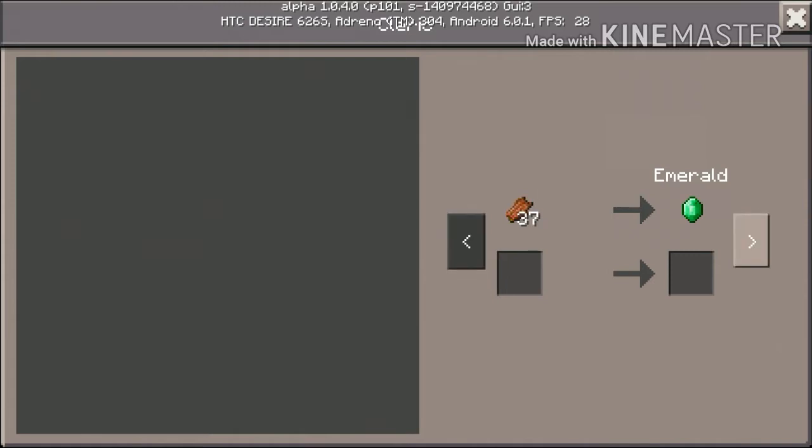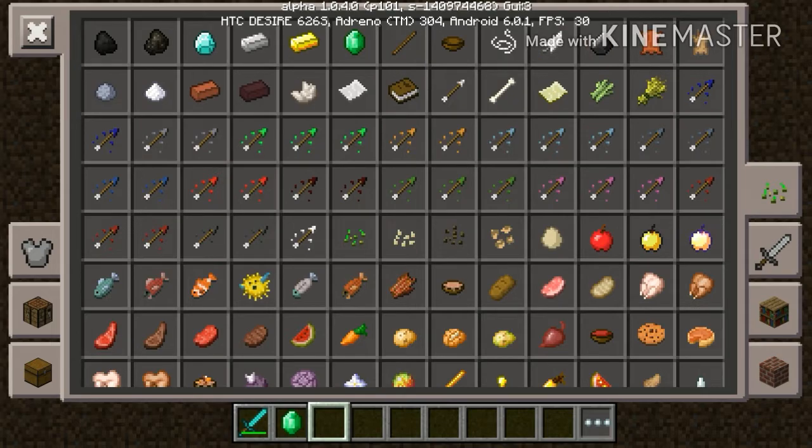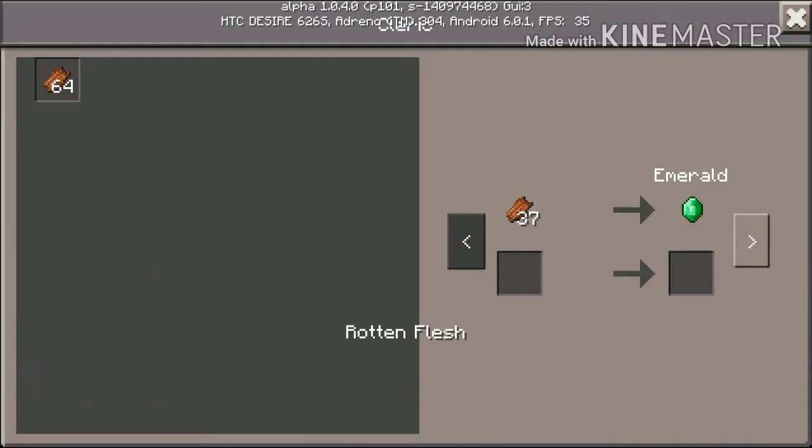They trade an item for an emerald, or an emerald for an item. This one is asking for rotten flesh, so let's give him one. This is actually a nice way to spend some of your rotten flesh from your zombie farm. We're gonna trade 37 rotten flesh for whatever — and he traded with one emerald.